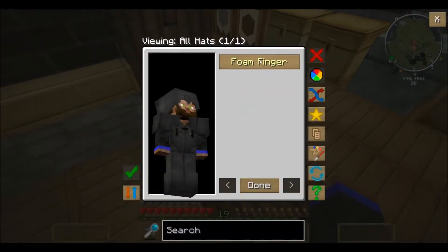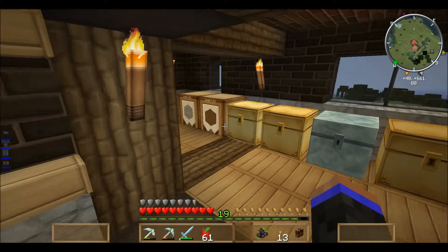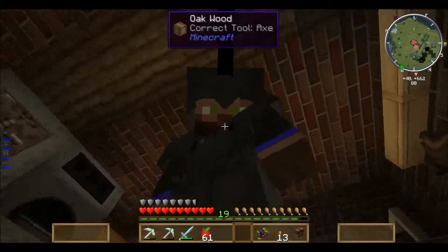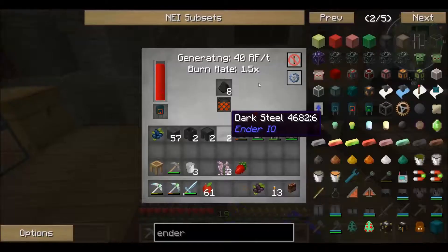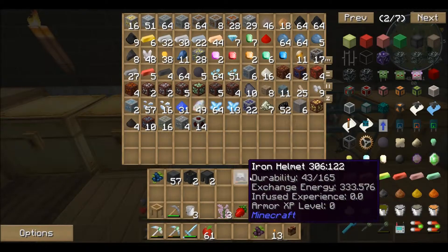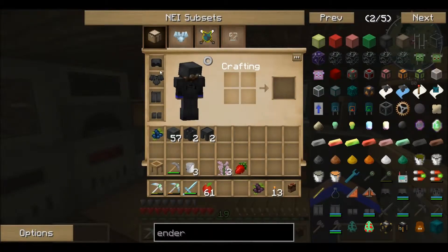Oh check it out — I got another hat! Foam finger hat. Did I keep it on? Is it on? Oh my god, that's awesome — look at this! So now we've got a foam finger head for head slot. Let's put this stuff in here — that's for later.